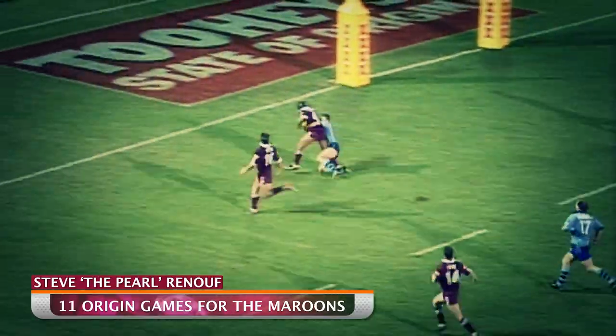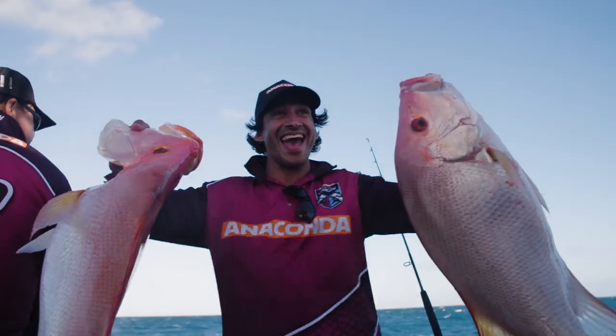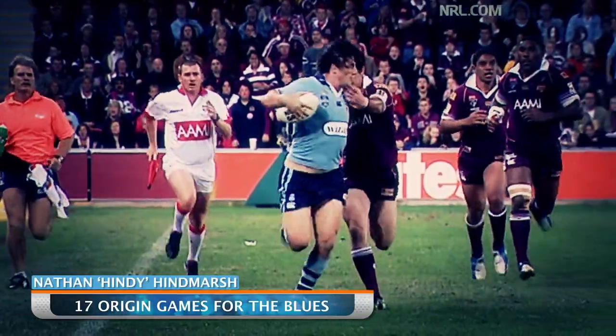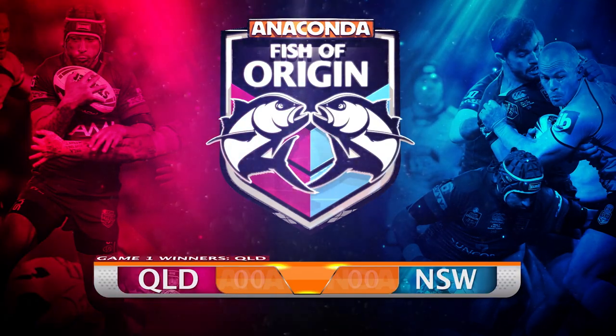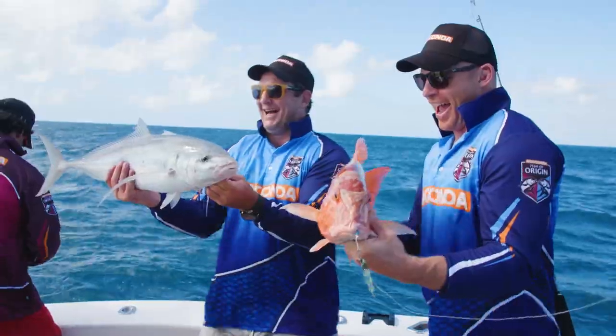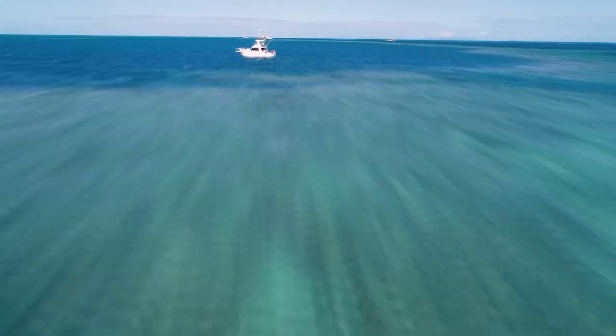In the last two Fish of Origin contests, both games have gone down to the wire. The Queensland team of Steve Renouf and Jonathan Thurston snatched victory from the jaws of defeat in Game 1. Game 2 was Spanish mackerel mayhem, but the NSW team of Nathan Hindmarsh and Bo Scott evened the score. It's all on in the inaugural Anaconda Fish of Origin, and the shield is still up for grabs as the boys gather for the grand final.